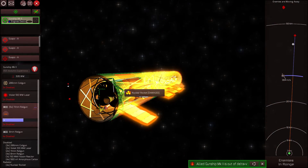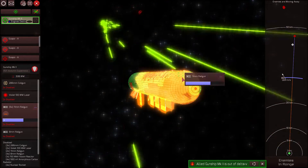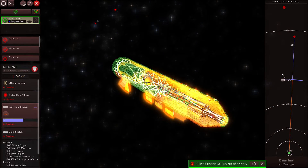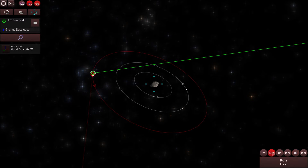We are out of delta-V because our engines have been destroyed. So even though our ship is still fairly intact and we could come back at the enemy for more, we are just dead in the water, drifting out of the system.